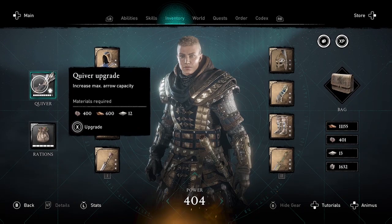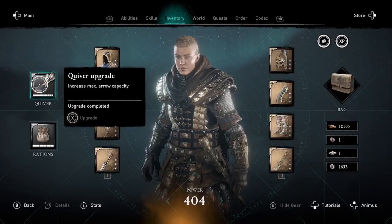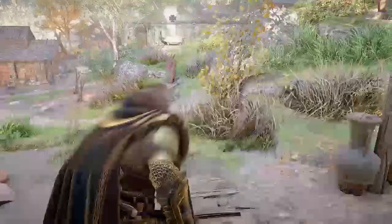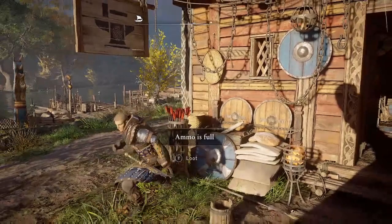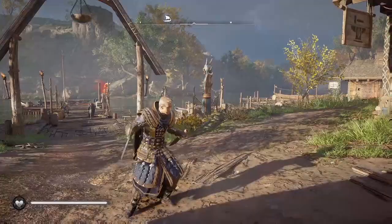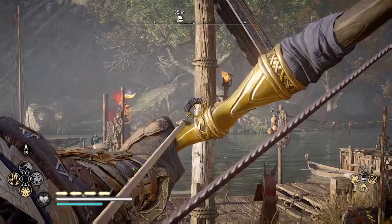Upgrading your quiver is another thing you can do once you're able to buy fabric. I was not able to upgrade my quiver to the highest level, but I just did. Now I should be able to get 15 arrows instead of 12 — that's for the predator bow. There are different numbers of arrows for the different bows: predator, hunter, and the light bow.